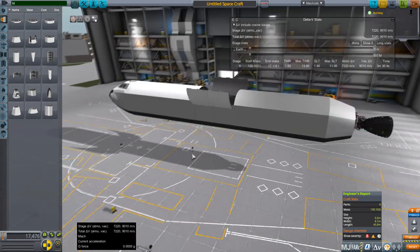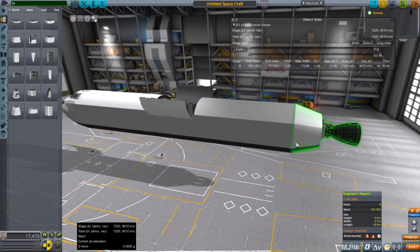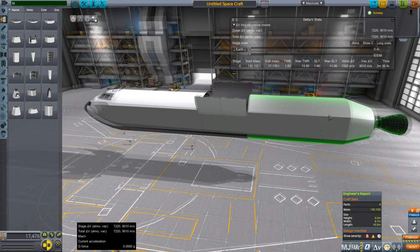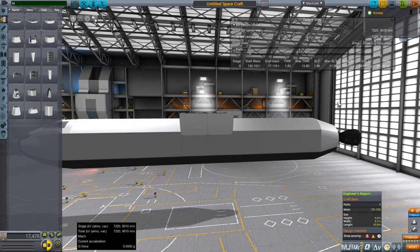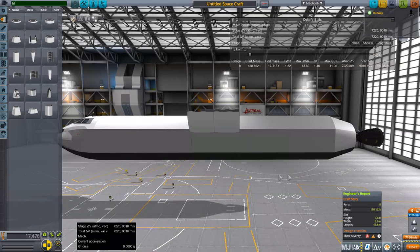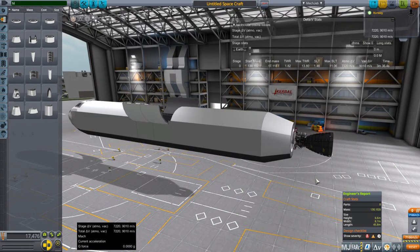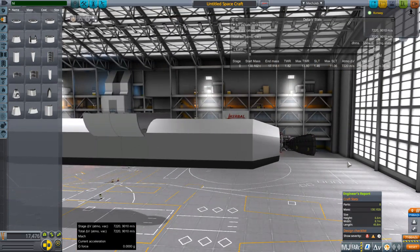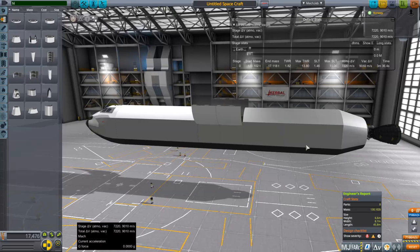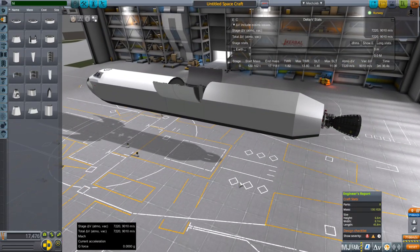So what's the big problem with making an SSTO space plane for Realism Overhaul? In stock KSP it's easy - the air-breathing engines give you about 1,500 meters per second, and you only need another 800 on the rocket engine to make orbit, since orbital velocity is 2,300 m/s around Kerbin. But for Realism Overhaul, orbital velocity is 7,800 meters per second, so you need 6,300 from the rocket engine - that's 80%. We're packing 9,000 here at the start, but we haven't put the wings, jet engines, jet fuel, or any payload on yet.